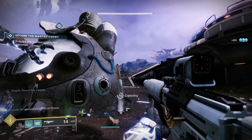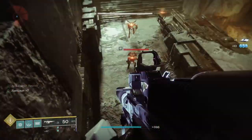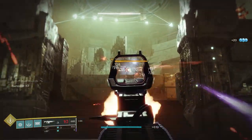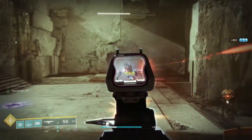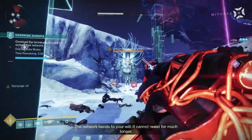The next gun on my list is the Chroma Rush. It's a new contender in the kinetic auto rifle slot and comes out swinging. You get the Chroma Rush from doing Season of the Splicer activities and from splicer engrams at the prismatic recaster. While it isn't a warmind cell builder, it makes up for that with some extra muscle. Its range isn't anything to write home about within the auto rifle category, and I really consider the 720 rounds per minute auto rifle to be a pseudo SMG. Almost every perk in the third and fourth slot is dedicated to killing and keeping the murder train running.